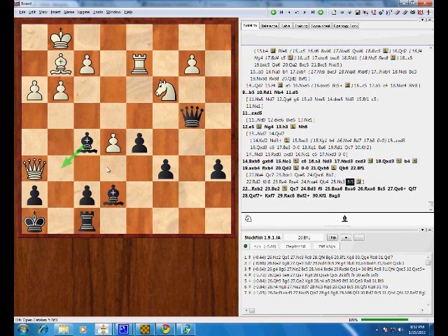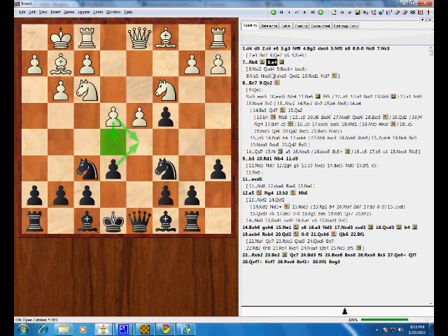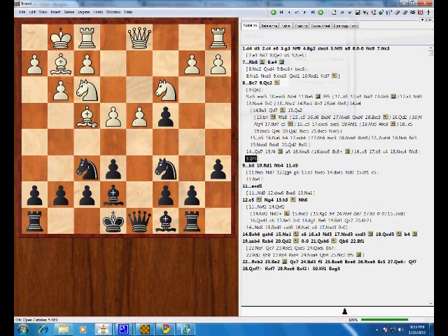I think it's a really interesting novelty and I think black gets reasonable play in a lot of these lines. So those are my ideas: queen d7 is my novelty in the main d5 line, and this idea of b4 in this line. There is one other line that needs to be mentioned before we move on, and that is what if white just plays this annoying move bishop f4? I actually think this is kind of annoying and stronger than it looks.